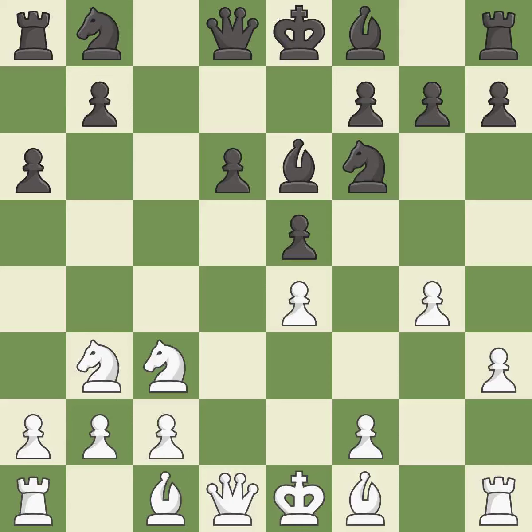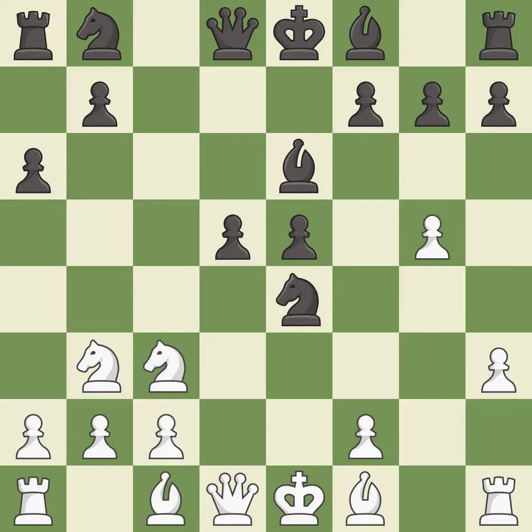This threatens to kick a knight — it is an inaccuracy. This threatens to kick a knight — it is best. There were worse moves, but also something much better — it is an inaccuracy. This is the only move that works. It is a great move: forcing the opponent to double their pawns helps create weaknesses.